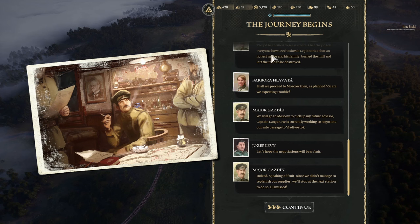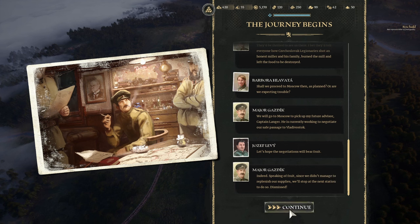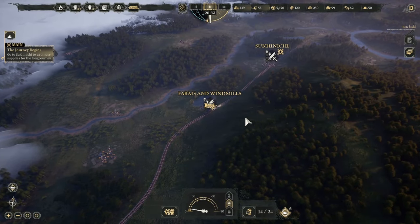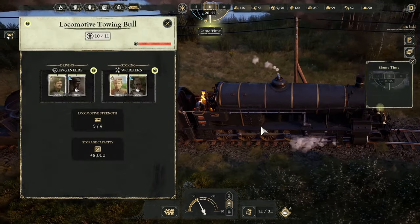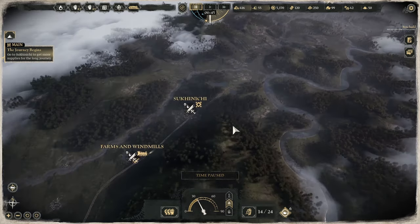Was I supposed to click on things to transfer the food and cloth we brought back? The game says we came back empty-handed, which is a bit rude — we came back with food and cloth! We now have to go to Tsukinichi, which is a very exciting name, to get more supplies. Now we have a world map view and the train is on its way. Pause time — so we have a high-up view of the world. There's Moscow over there; might be a bit fighty over there, of course.